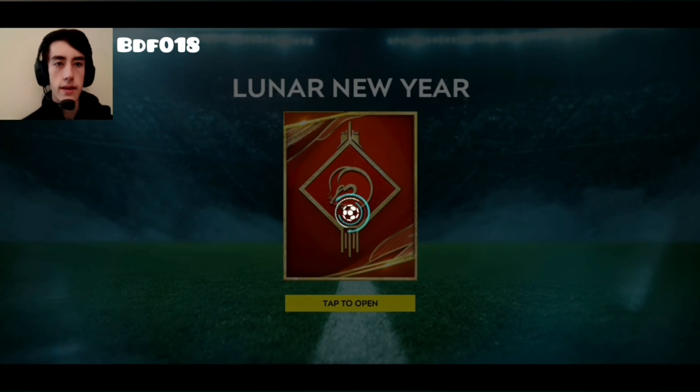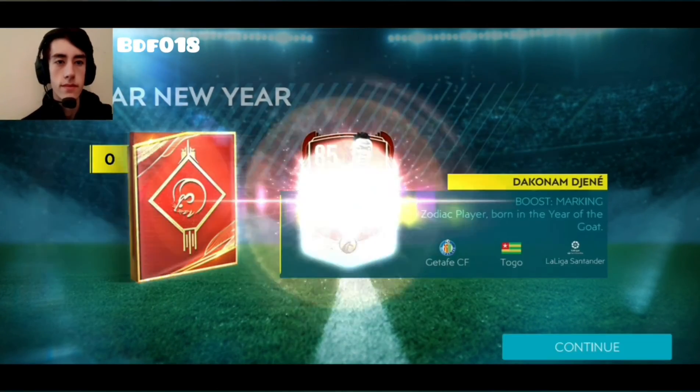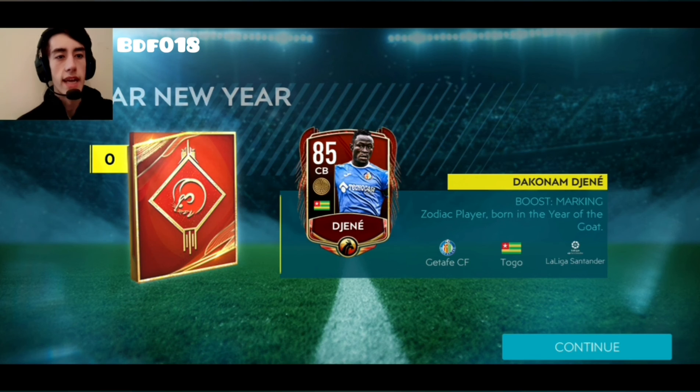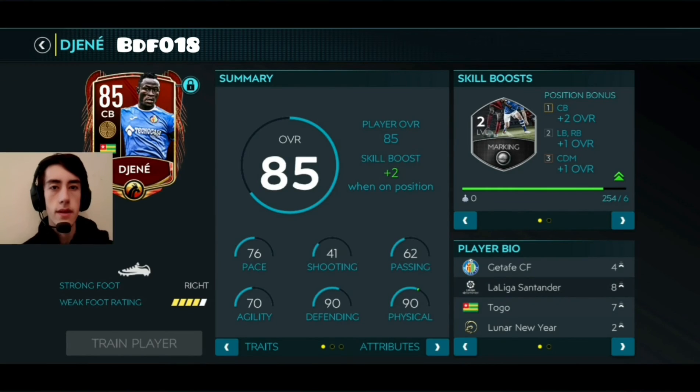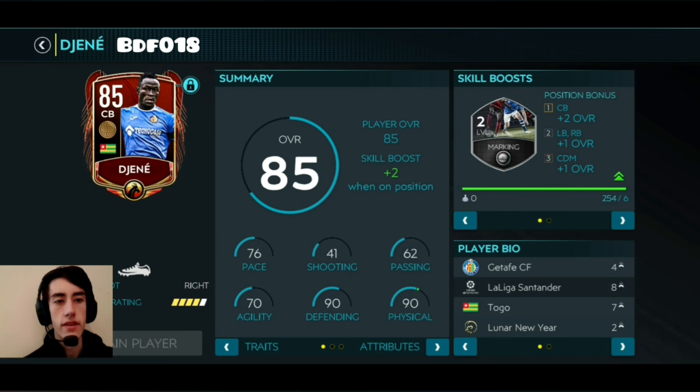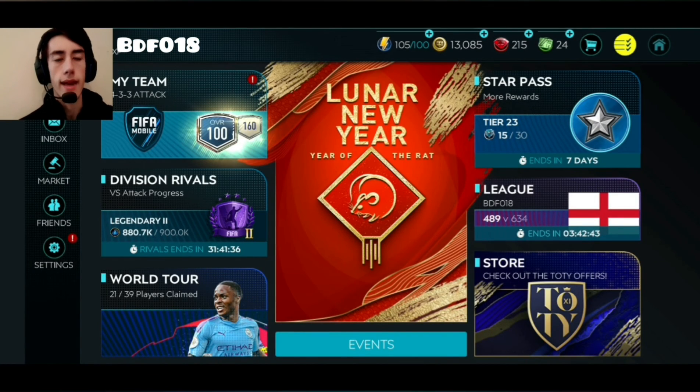We get Gen A. Okay, no problem. Let's have a look — how good are you? 90 defending, 90 physical, 76 pace, 70 agility. He plays for Getafe in the Liga Santander. I'll have a look at how much he's worth after the video, but until then I'm just going to keep him in my squad. And if he's not worth much, I'm just going to use him in training.